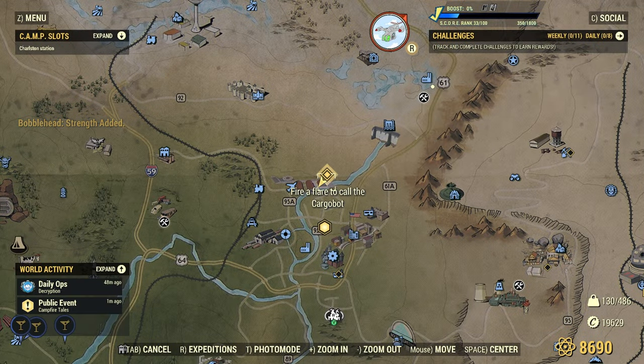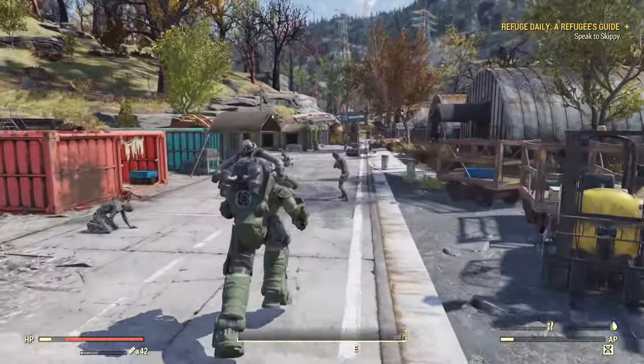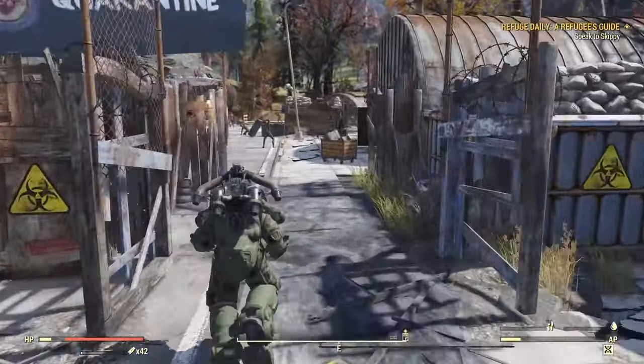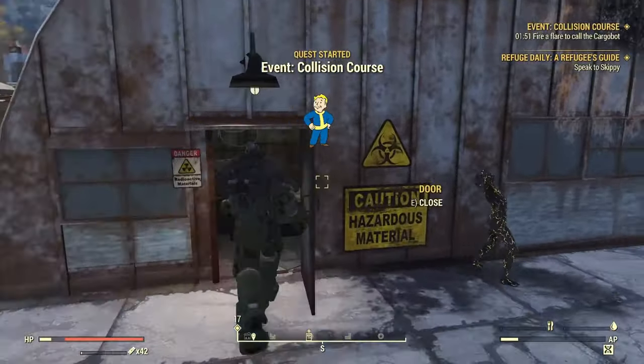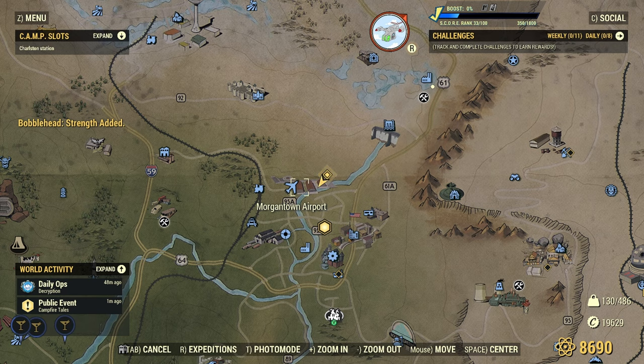Next up we have the Morgantown Airport. This one's a little bit far from the fast travel point, so I cut out a little section here. You're going to make your way over where the Collision Course event is and go into this last room — it's going to be right here on the counter of the shelf.